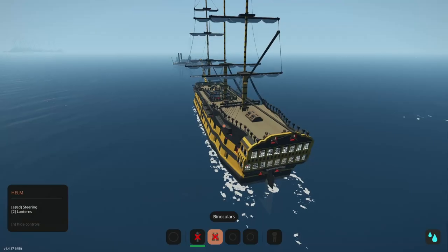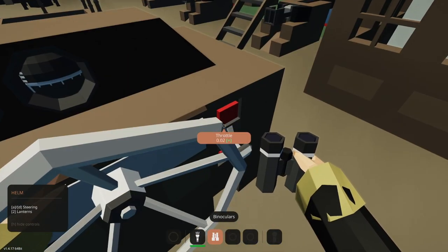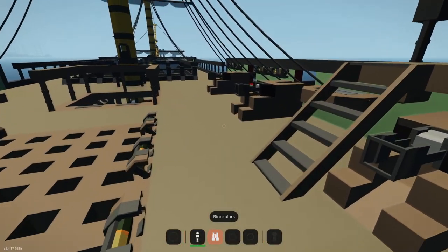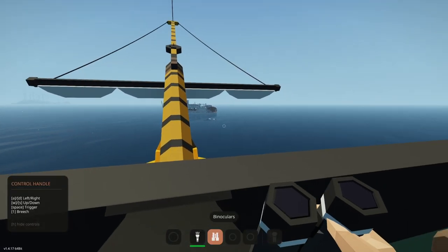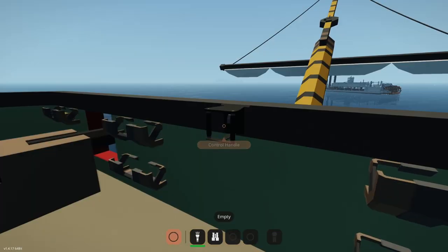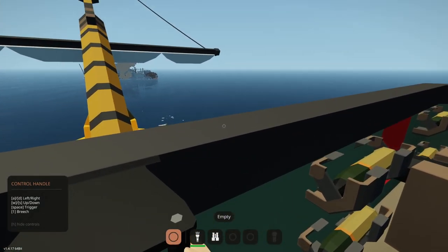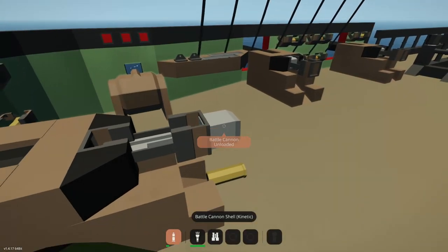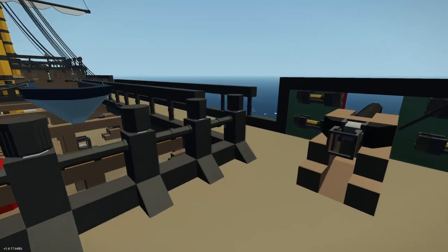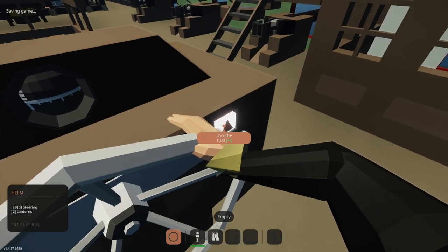We're going to stop our boat right here. It leans forward quite a bit when you stop. I'm having trouble getting the throttle to exactly zero - 0.04 seems good enough. We're going to fire a warning shot so they know we mean business. Let's load the shells right up into the cannons and fire. Both of them hit the boat - they're a little bit high though. We'll load a few more shells in case they decide to fight back.